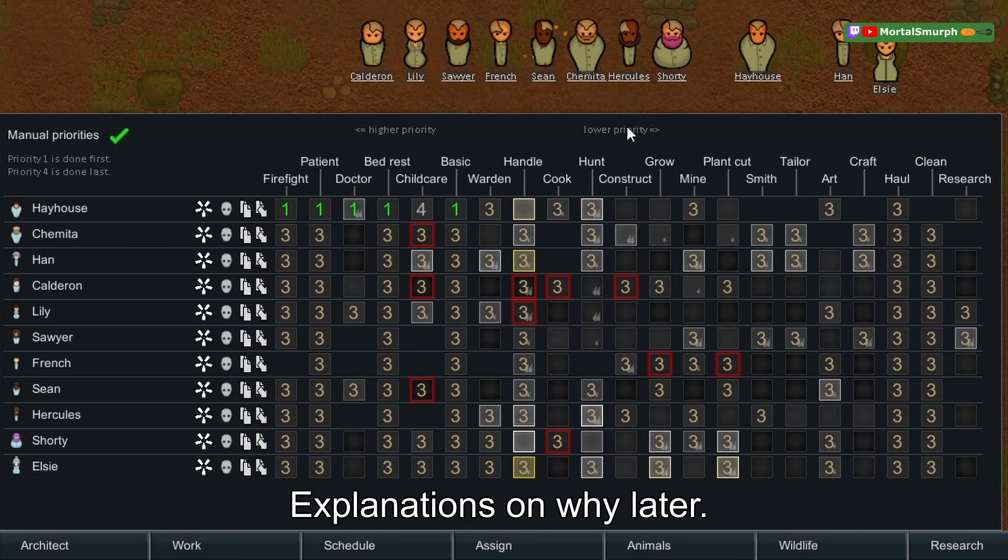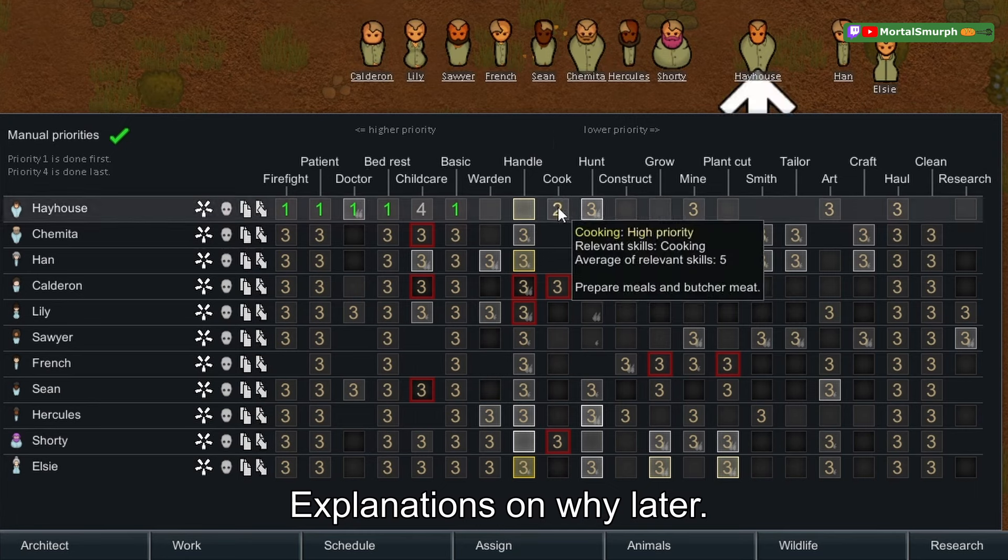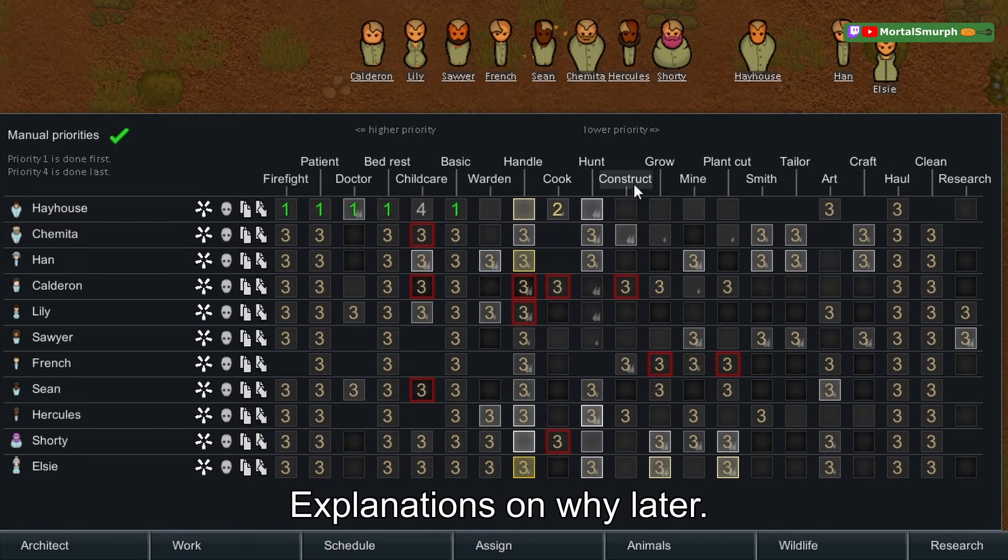For all other jobs from warden to research, you only want to use two, three, and four. Think of each person as having one to three main jobs, then a few things they do if their main jobs are done. Set up their two main jobs so one is done first, then the other. For example, Hey House has a passion for cooking, so set that to two; they're not particularly good at anything else, so set hunting to three.